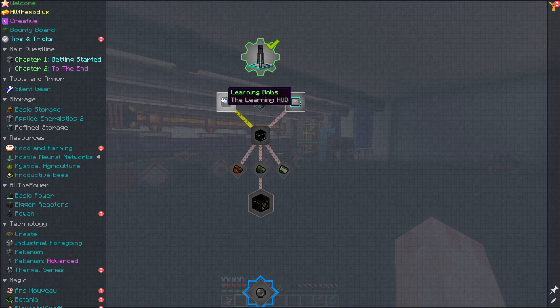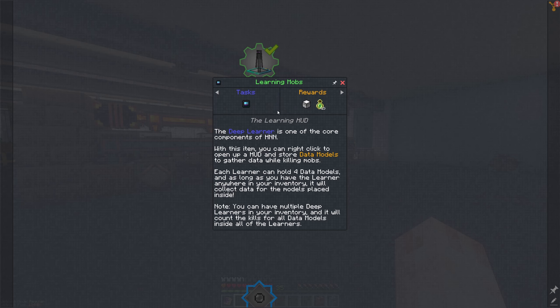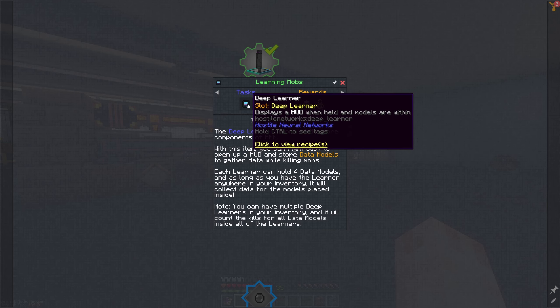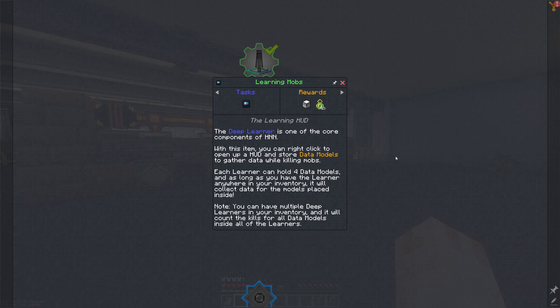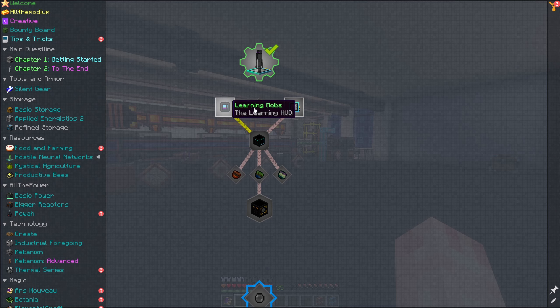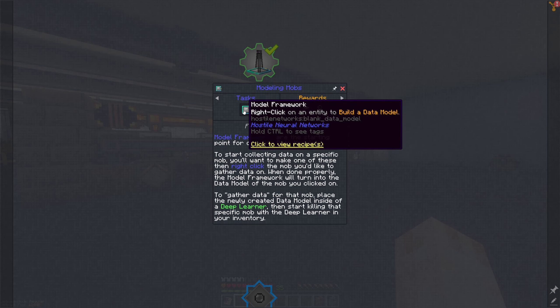The way Hostile Neural Networks works is you have to collect machine learning data by killing mobs. I'd like to get the items ready so when we run into things we can kill them as we see them. The Deep Learner is one of the core components — with it you can open a HUD and store data models to gather data while killing mobs. Each learner can hold four data models. As long as you have the learner anywhere in your inventory, it will collect data for the models placed inside, and you can have multiple in your inventory.